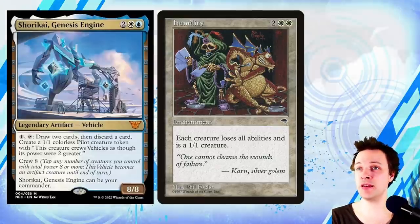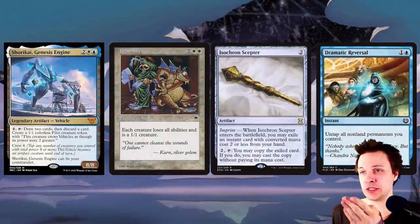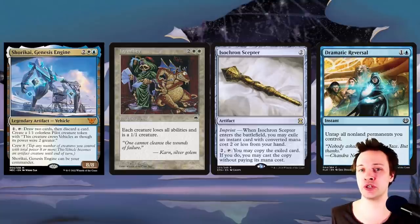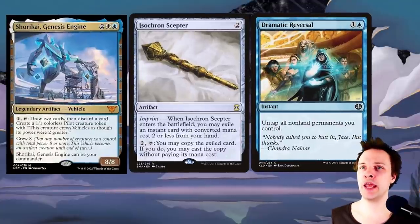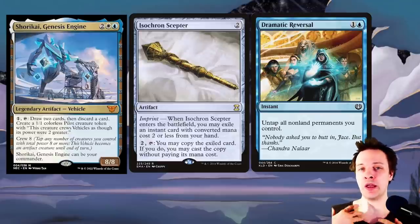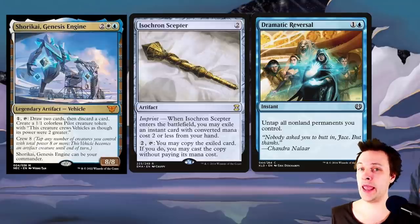So even with Humility in play, we can still win the game with Isochron Scepter and Dramatic Reversal — unless you crew it and turn it into a creature, so don't do that. With this we will basically draw out the entire deck. And once you're able to accumulate infinite mana and draw your entire deck, your win condition could be anything, but we have a really cool one coming up.